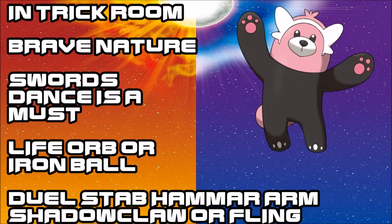If you're using Beware in a Trick Room environment, use a Brave nature. You must use Swords Dance — not Bulk Up — because you are bulky enough to pull that off. Life Orb could be used, but I prefer Iron Ball mainly because you need to be slower, as 60 base speed is not the slowest and Pokémon like Slowbro can outspeed you with a negative nature — you actually want to outspeed them. Always have Dual STAB; Return will do more than Earthquake or Ice Punch as filler. Shadow Claw is your go-to filler, and Iron Ball plus Fling is a great way to wrap up a possible Trick Room.